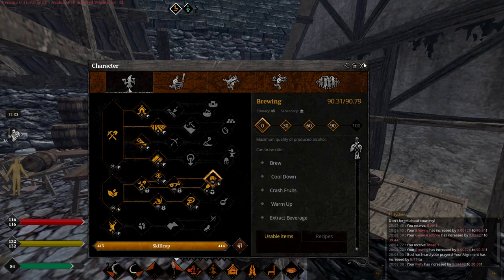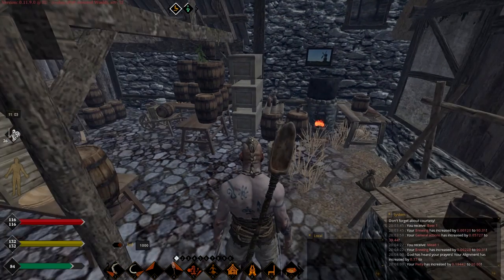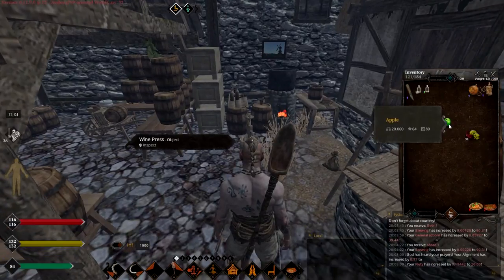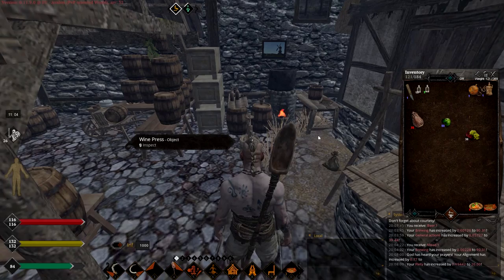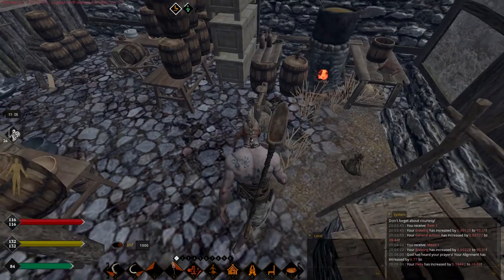Let's talk about brewing. How do you level this skill? The best way to level this skill is actually by recrafting your apples, by making them into fermented apple juice, I think.